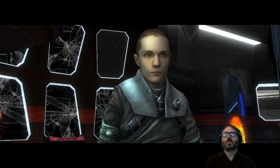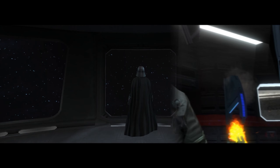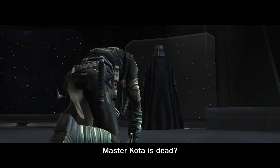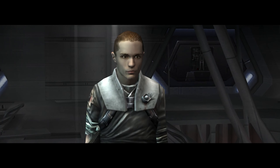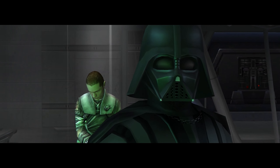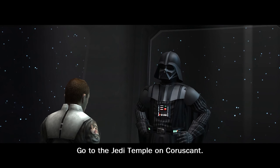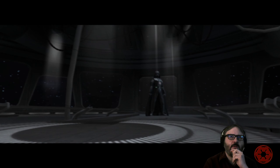We've got 12 minutes left, should be able to play some of the next level as well. Assume it's another cutscene. Master Kota is dead — yes, his lightsaber. The master says he lacks focus and is easily distracted. He's ordered to go to the Jedi Temple on Coruscant — his training is far from complete.